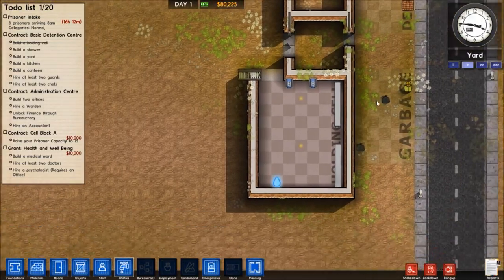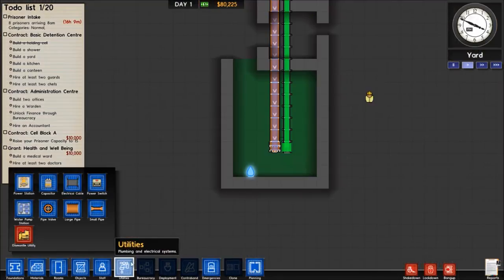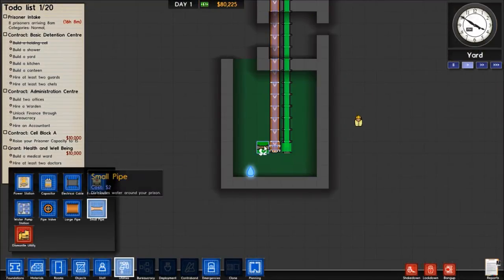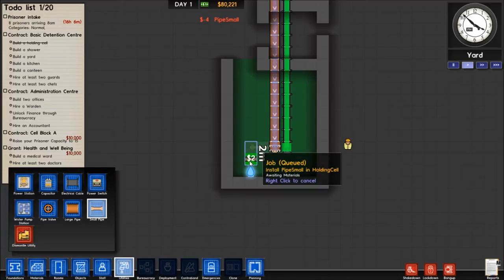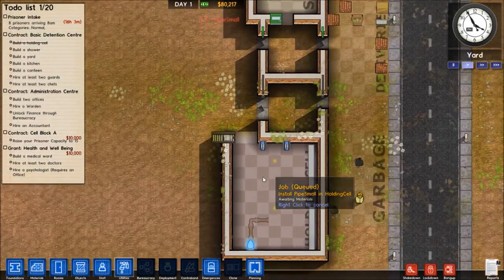Must just be a graphical glitch — it's showing as if there's a block there in the way. Okay, let's connect some pipes to the toilet so it'll actually work.